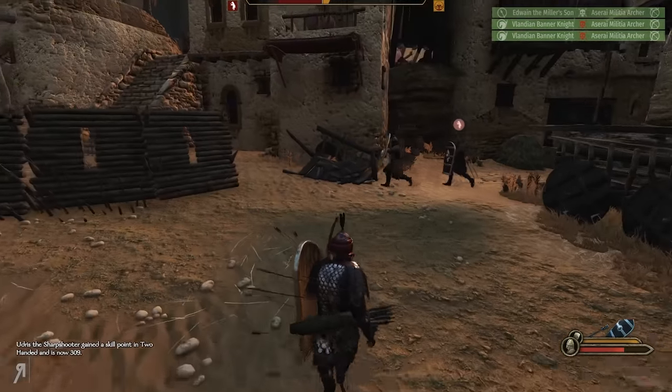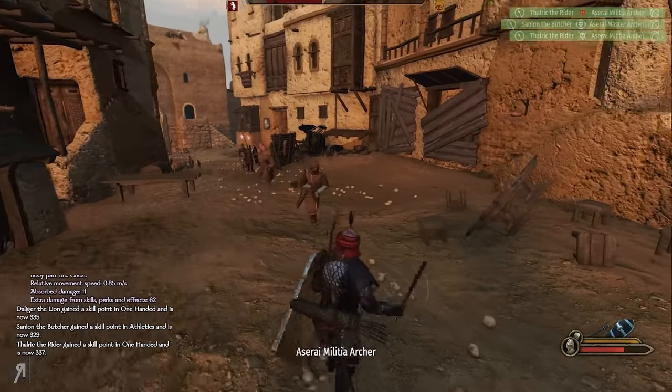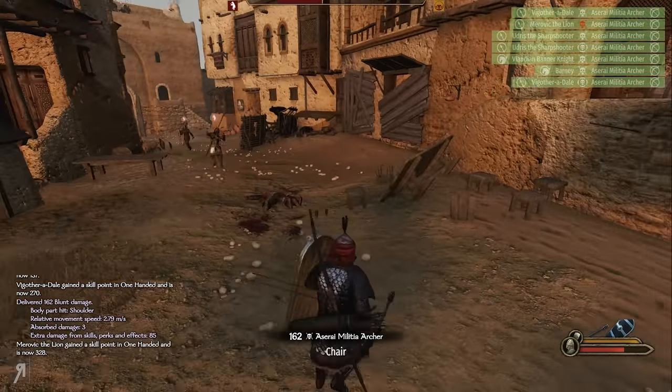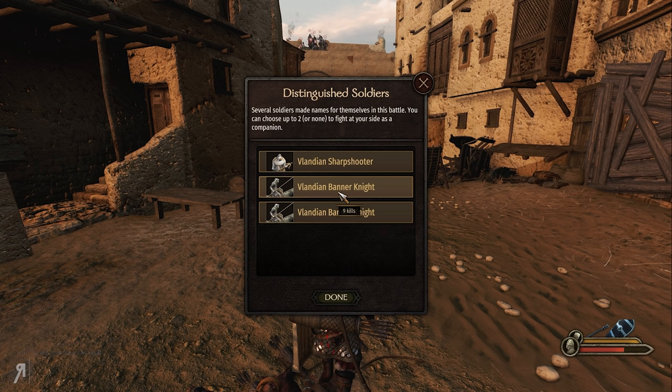We are playing with realistic death chance, and I believe I also slightly increased the death chance — or maybe the damage taken. Either way, my people have a much higher chance to die than they used to. I think the default is around 1%, and now I've set it to about 4% or 5%, so do bear that in mind.